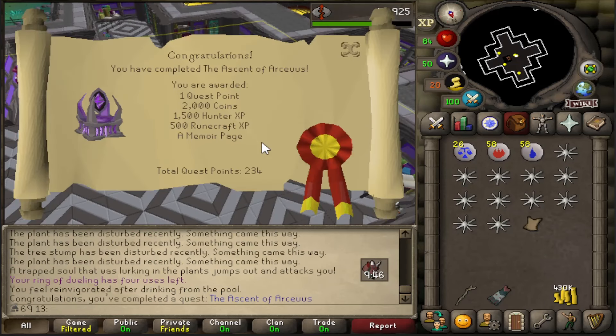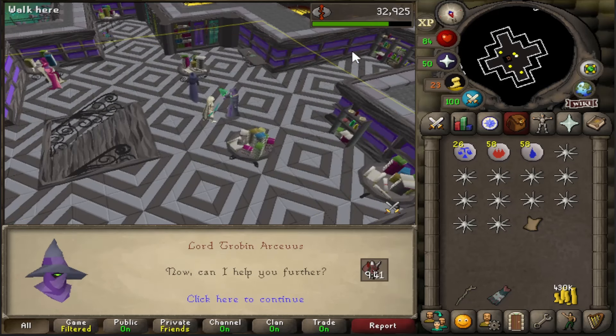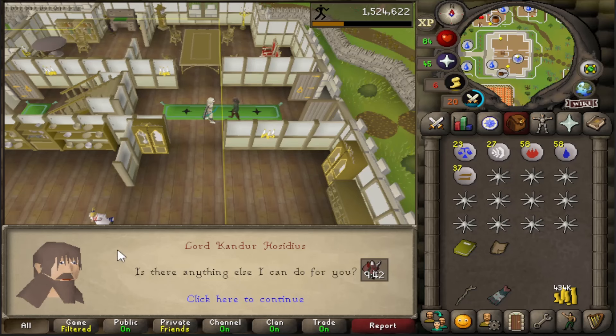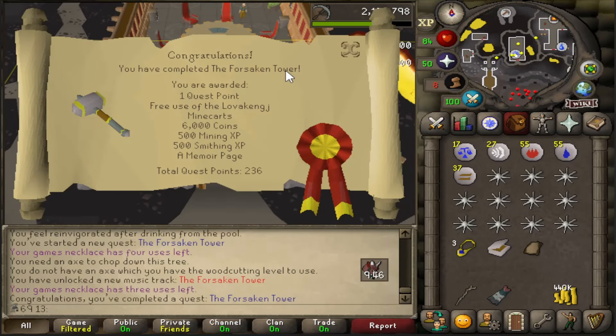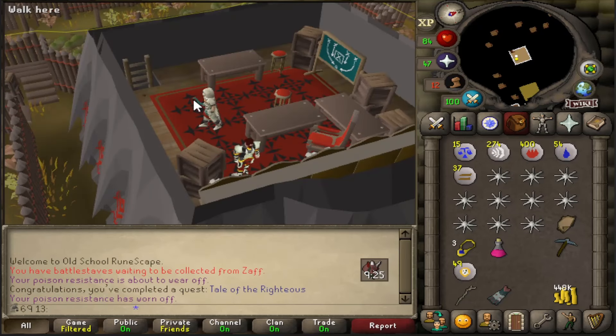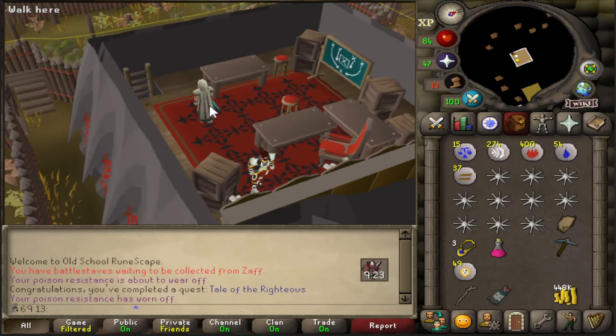In a bit of a questing mood. Ascent of Arceus is done. I'm working towards A Kingdom Divided at the moment so I can get Thralls on the go. Depths of Despair - another one done. Forsaken Tower - another one done. And that's the final prerequisite done, Tale of the Righteous finished.